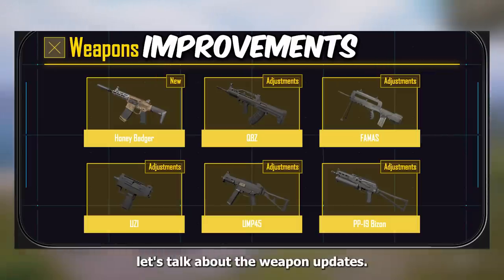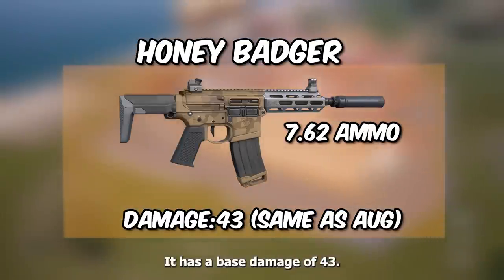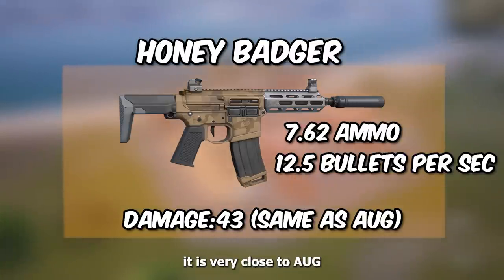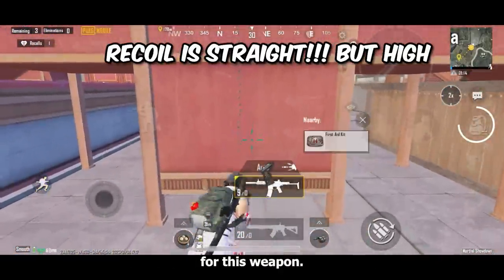Now let's talk about weapon updates. They have added a new weapon called the Honey Badger — it uses 7.62 ammunition, has a base damage of 43 just like the AUG A3, and it can fire 12.5 bullets per second, which is also very close to the AUG A3. However, this new weapon's recoil is very straight. Soon I will make a full dedicated video for this weapon.